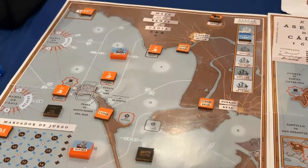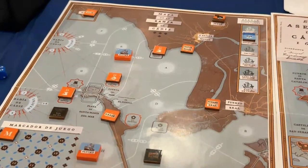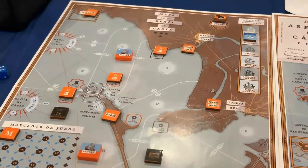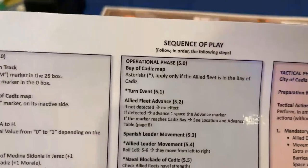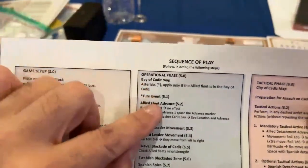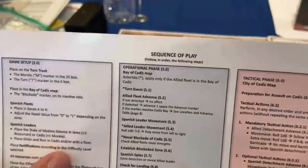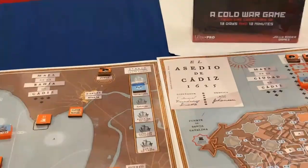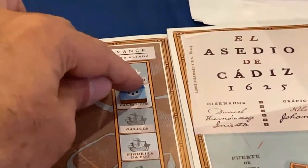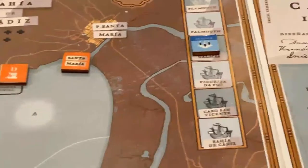So we built our fortresses with resource points. The Allied fleet is not in the Bay of Cadiz yet. Allied fleet advance — since it's been detected, it advances one space from Falmouth to Galicia. They're approaching the Bay of Cadiz.